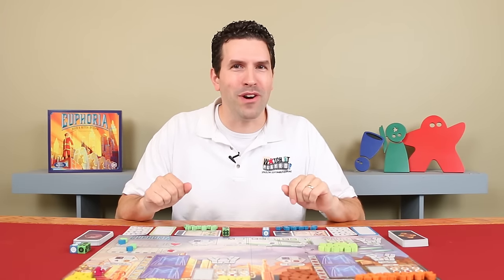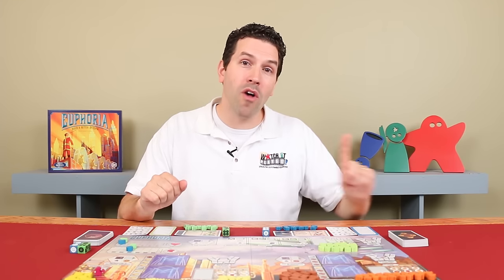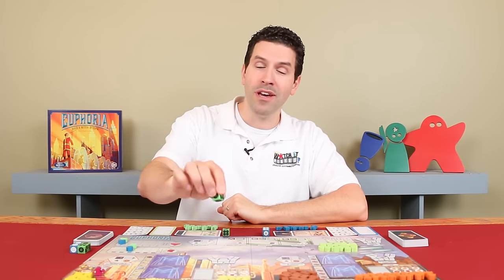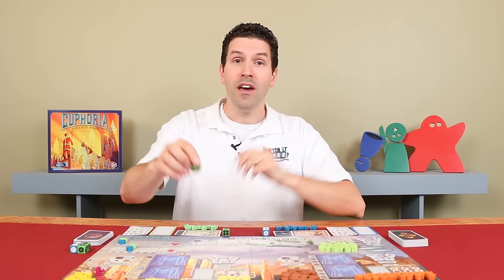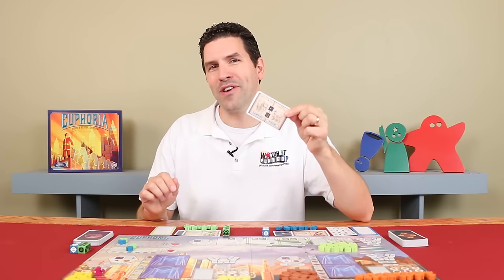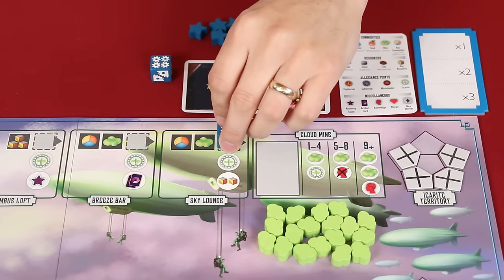Let's take a peek behind the curtain and see how this dystopian future really works. The game is played over a series of turns starting with the first player and going clockwise around the table until someone is declared the winner. On your turn you can choose one of three possible actions: you can place a worker on the board resolving the effect there, you could retrieve any or all of your workers, or you can resolve your ethical dilemma. Let's start by looking at how you place workers on the board.